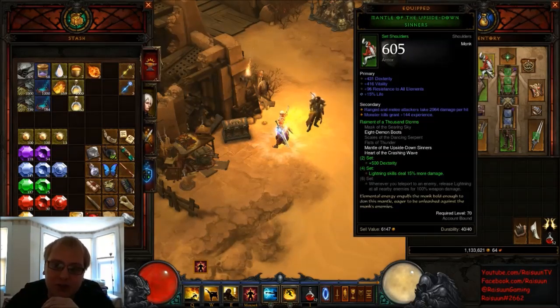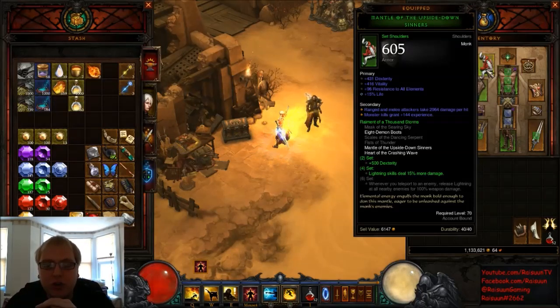For Shoulders, I'm currently using Mantle of the Upside Down Sinners. There's not really any other shoulders you can use — some may have better rolls in Dexterity, Survivability, Life, or Cyclone Strike Damage if you're using a Cyclone spec. However, because there are no other fantastic shoulders, this slot can pretty much be used for a set piece. I have had a couple of good Death Watch Mantles and a particularly good pair of Homing Pads that could have been a DPS increase, but since the shoulder slot isn't as critical as others like your belt slot, you can use it to get an off-set bonus.